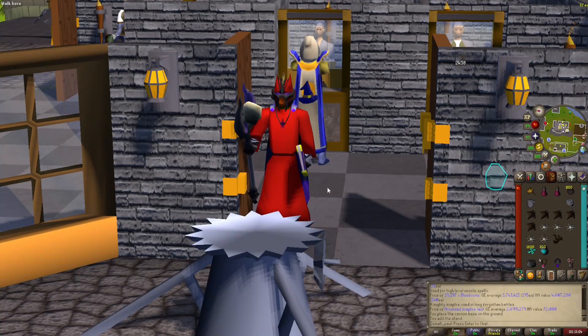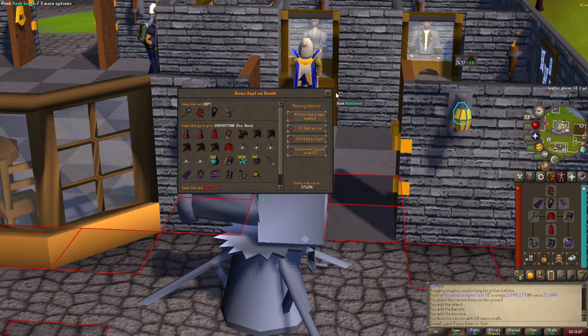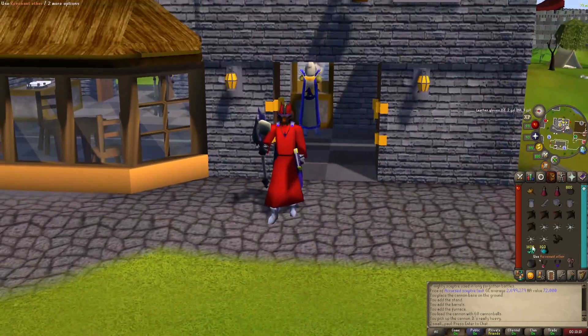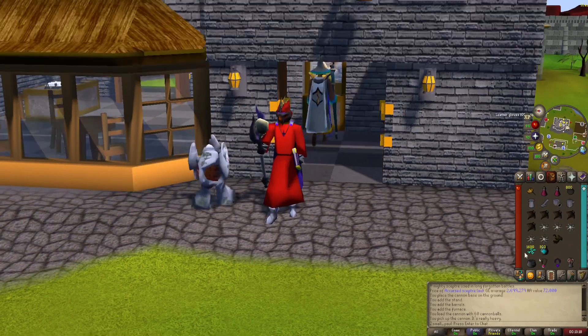We just set it up and then we'll have a good look at the risk. Yeah, we're literally risking 500k, so most of the risk is in the cannon. I've got the Revenant Ether in my inventory just to show what you would lose if you die, and then we're going to use 300 Blighted Ice Sacks.